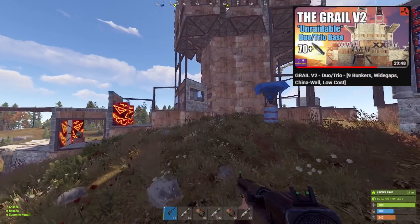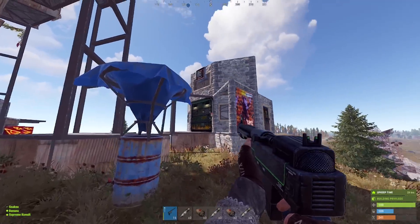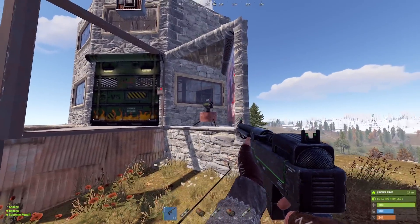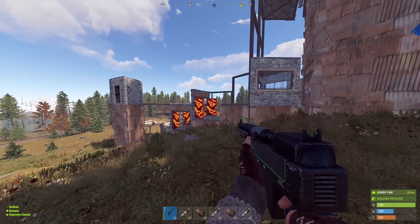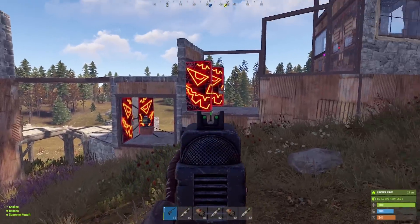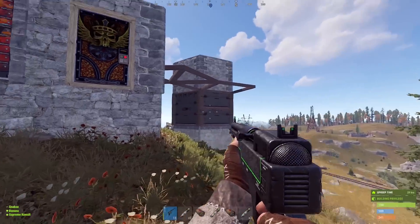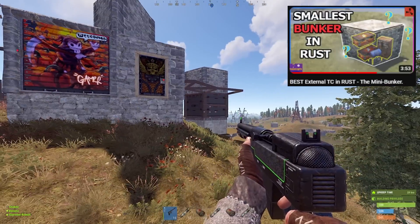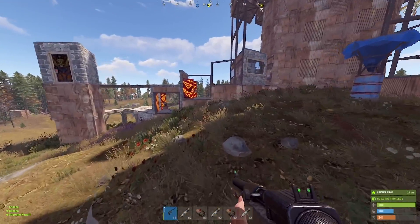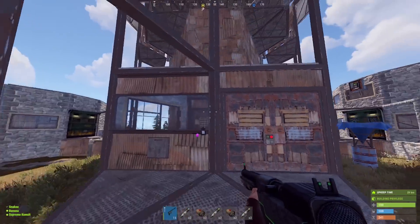It's basically the Grail V2, except with no mini China wall — just these gatehouse bedrooms with lockers and dread pods, but no China wall. Kind of scuffed because of terrain, but what are you going to do? And this is my customary HQM external TC mini bunker, which I always build. And again, it's a U2U. Let me take you on a quick tour.